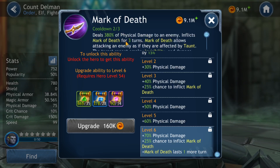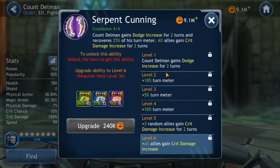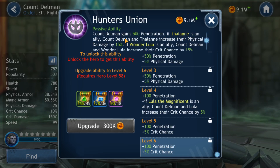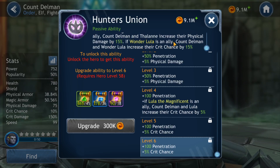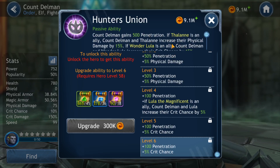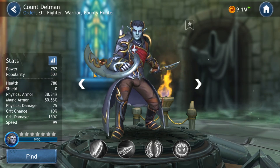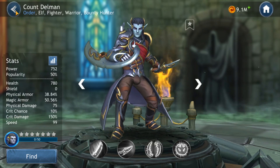Damage inflicted on the target increases by 15%. His third ability is his buff: Count Delman gains dodge increase for 2 turns and recovers 25% of his turn meter right after using this ability. On top of that, all allies gain crit damage increase for 2 turns — and crit damage is a pretty darn good stat in Dragon Champions, so that's a substantial boost to your team's DPS. His final skill: Count Delman gains 500 penetration. If Thalane is an ally, Count Delman and Thalane increase their physical damage by 15%. If Wunder Lula is an ally, Count Delman and Wunder Lula increase their crit chance by 15%. Synergy and working with the right team members is very important in this game — it's not just your power score, it's grouping up and having a team that works really well together.